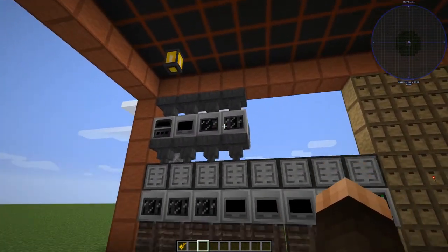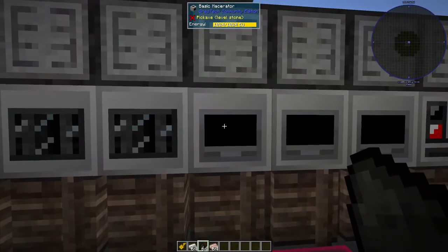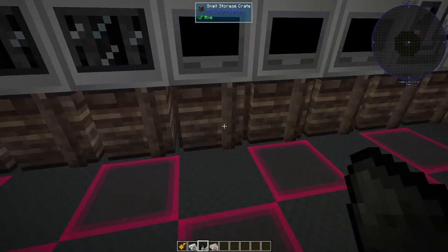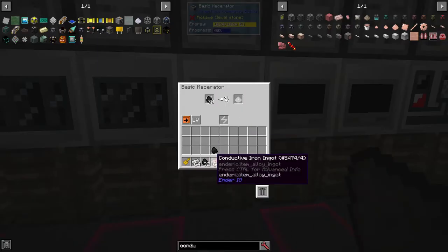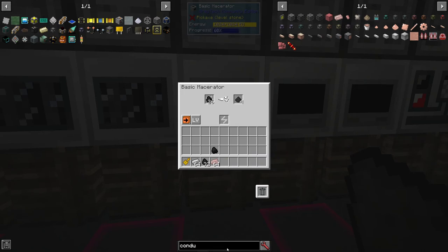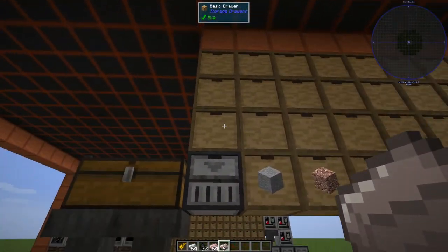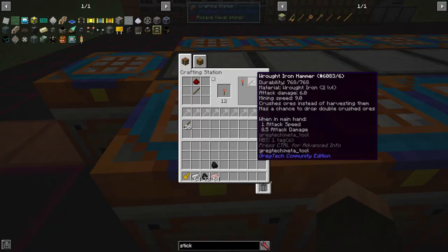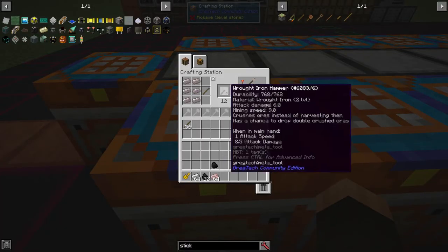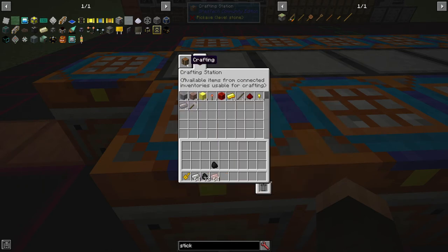Early on, somebody might just have a setup with a bunch of different machines pushing into these crates, because they're very cheap in this pack. My drawers aren't configured for output right now. But if I slap some wrought iron ingots in there, I can come over here, click on this recipe, and make a couple of hammers — because you can see that item in the drawer from the crafting station.